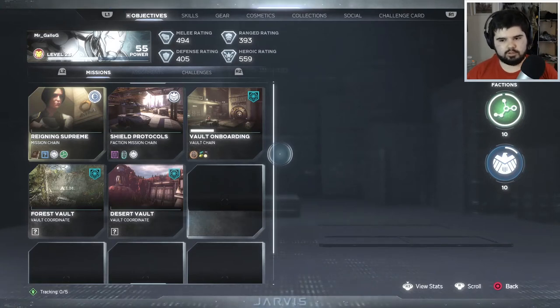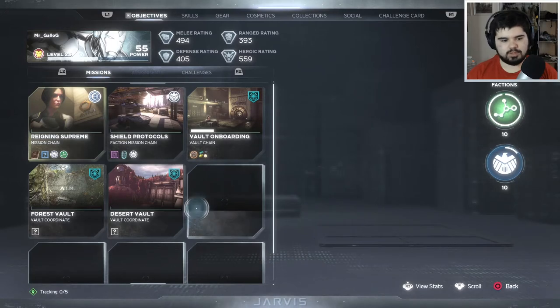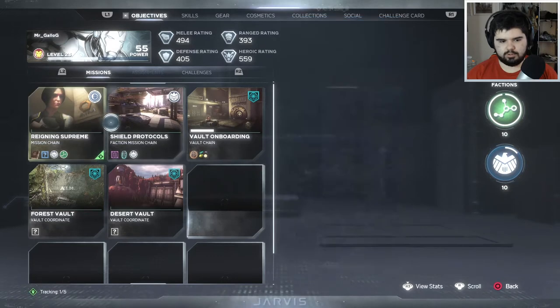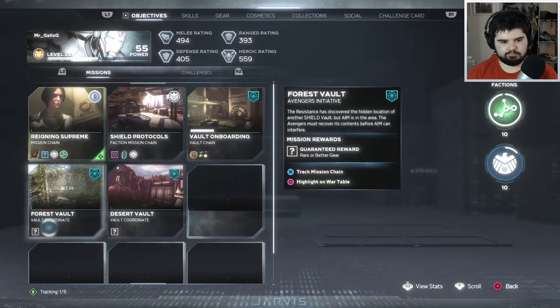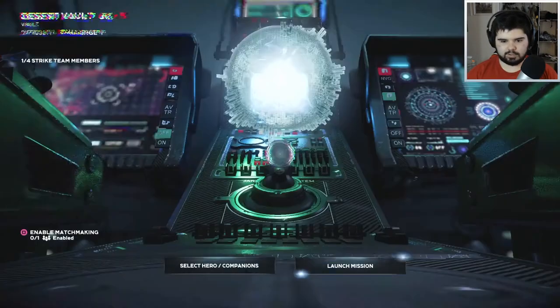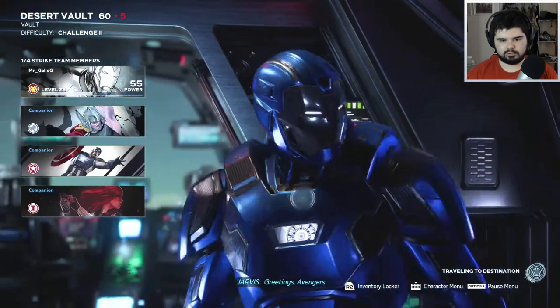Hello everybody and welcome back to Marvel's Avengers. We just finished off everything we had for the Reassemble campaign - still says 84% done, I don't know what that means. We have a vault onboarding mission and Shield Protocols to complete. Let's go do a vault mission first because I have no clue what those are. We have desert and forest - let's go desert. I think I've decided my main in this game is Iron Man. I love the flying combat aerial support kind of thing, and this new suit is awesome.